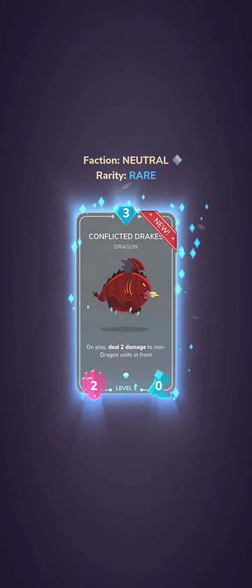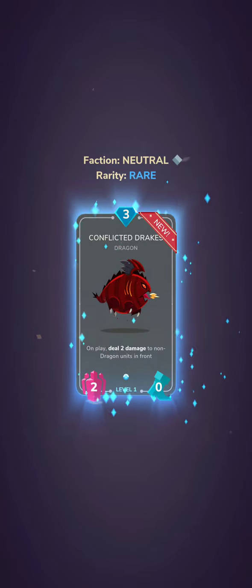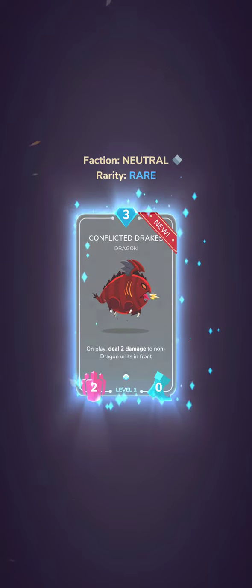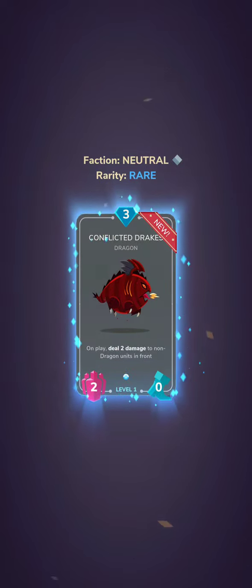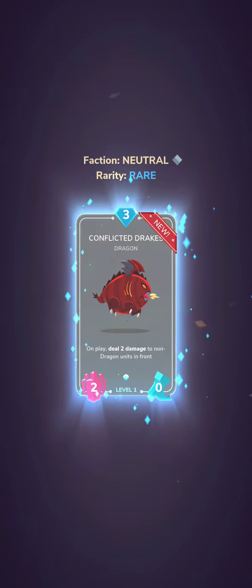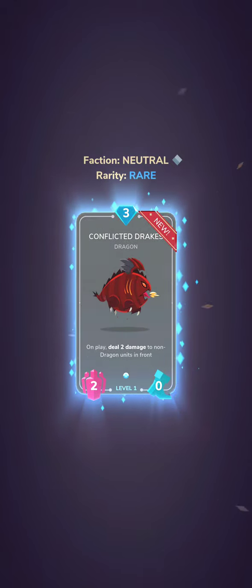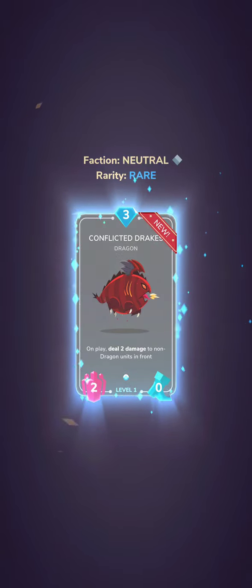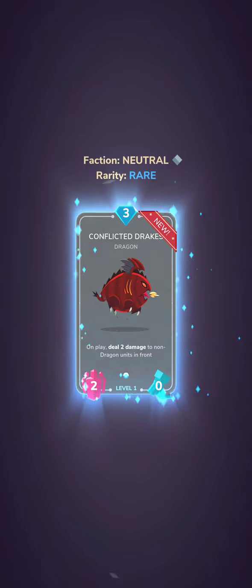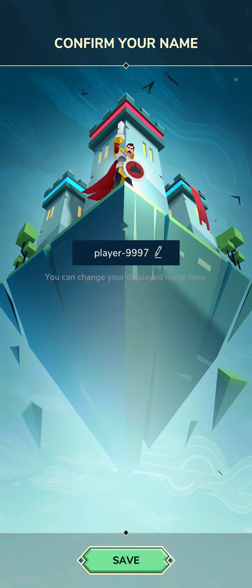Conflicted Drakes — neutral faction, rare — on play deals damage to non-dragon units in front. I'm not sure if it's just one line or every unit; it says units in front so it might clear the entire column in front of it. If that's the case, that's pretty good — similar to the Fell Flares dealing damage around them, this clears the line right in front. It says non-dragon so you could probably build a dragon deck and use this as a back-line clear-everything-in-front strategy, maybe mixing dragons with something else.